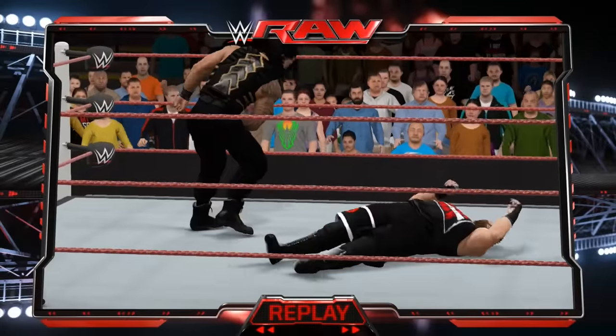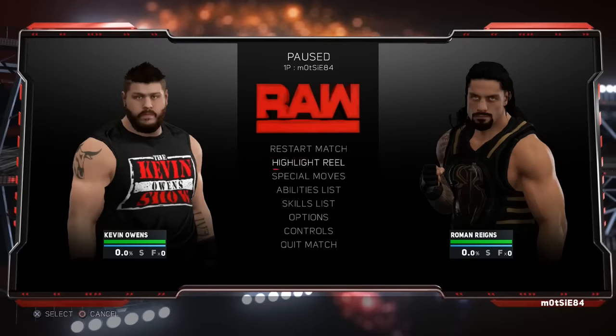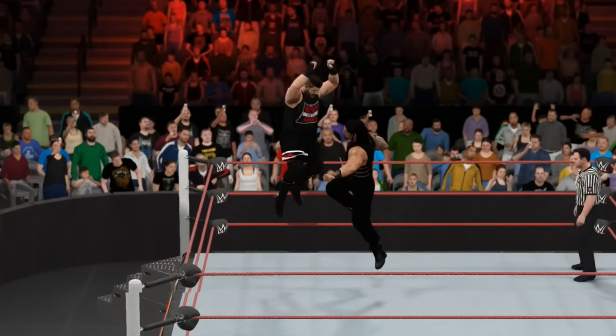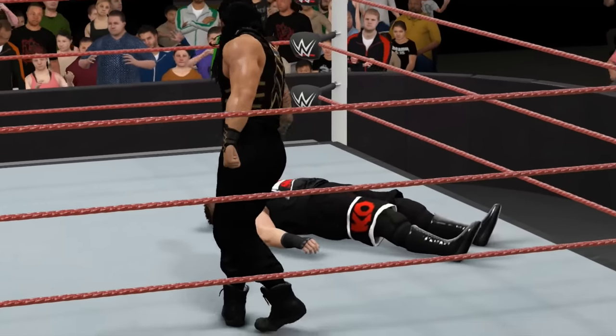Additionally, what you might not know is that despite Reigns having the move as a catapult finisher, it's actually not set as his finisher. Reigns actually has two variations of the spear as his in-ring and ringside finishing moves, but due to the frequency of him using the Superman Punch in catching situations on TV, 2K have set the Superman Punch to overwrite the spear as his catching and catapult finishers.